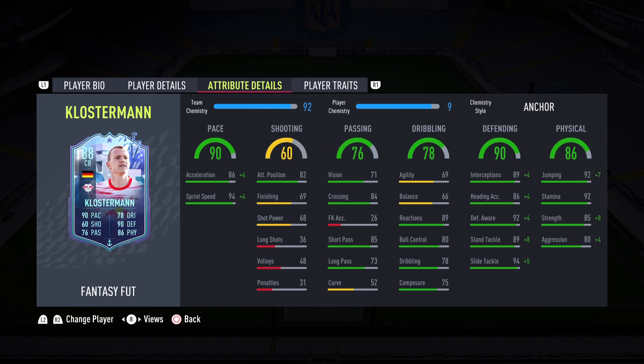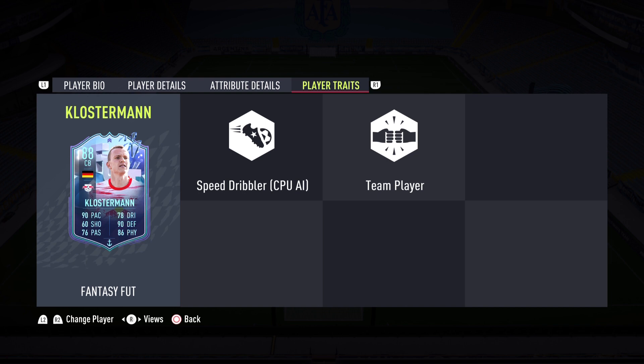Physicality is 86: 85 strength and 80 aggression do need a boost, which is why Anchor is the way to go over Shadow. You could even put a Sentinel if you wanted, but Anchor is my number one recommended chemistry style. Stamina of 92 and jumping of 92 — he can definitely get up for headers, so he is going to be my corner threat today. Player traits: dribbler and team player.